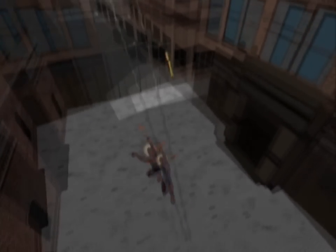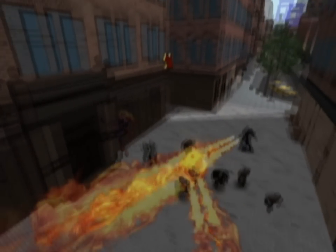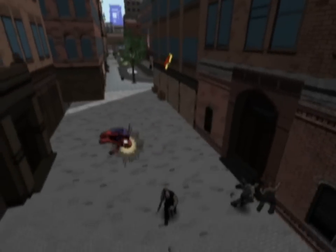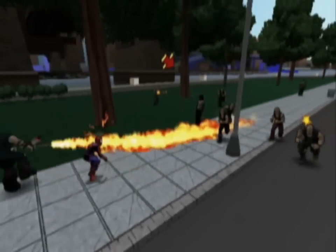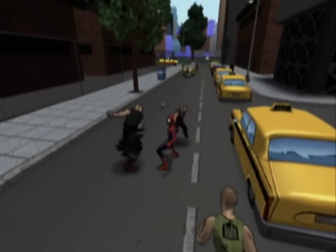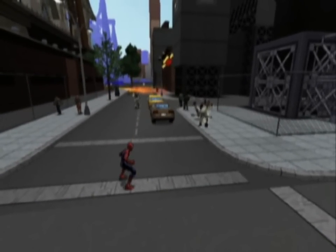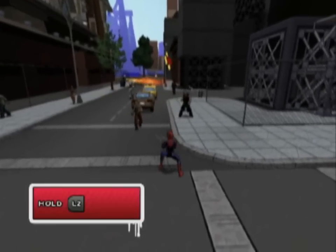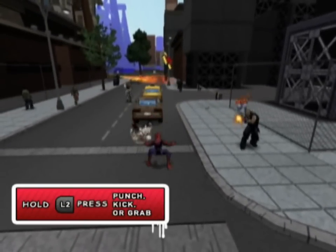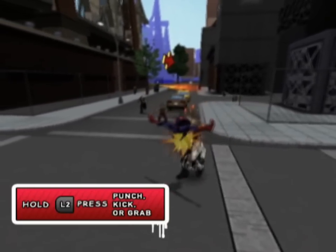Even though Spider-Man is a pretty able fighter, it's good to remember he has a few tricks up his sleeves that will help you take your fighting skills from merely amazing to ultimate. When facing an enemy, you can use your web shooter in combination with different attack buttons to perform some pretty fancy moves. Keep in mind that holding your web attack button will wrap an enemy in webbing. If you continue to hold the web attack button, you can tap punch, kick, or grab to perform different special attacks.